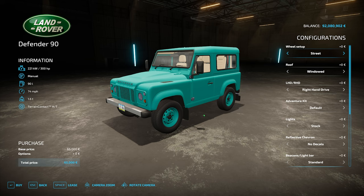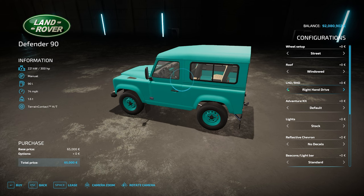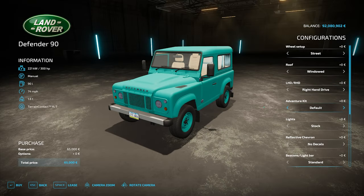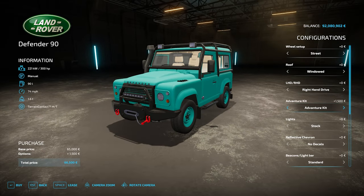We don't have the same options or choice of vehicles in the 4x4 category on the European side as we do for PC mods, but there are a lot more US style trucks out there. It's really nice to have this in the game, especially if you're playing on English, British, or European maps — it fits in a lot more with that style of gameplay. Lots of brilliant customization — starting base price 65,000 euros. Tire options: street or mud. Roof options: windowed or non-windowed side.